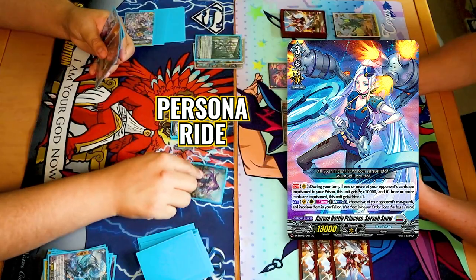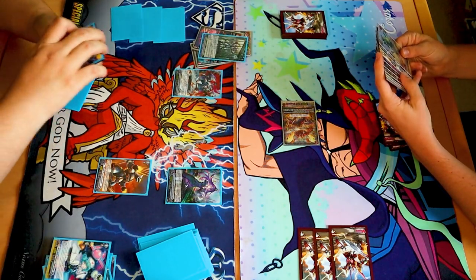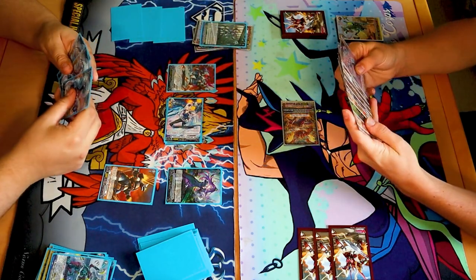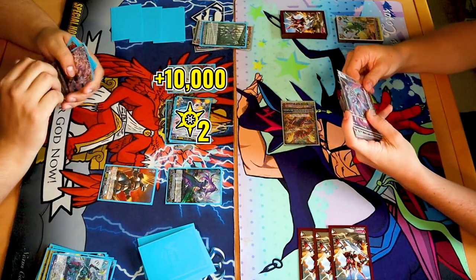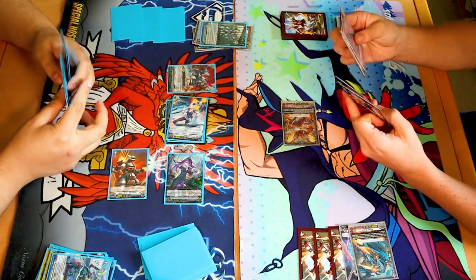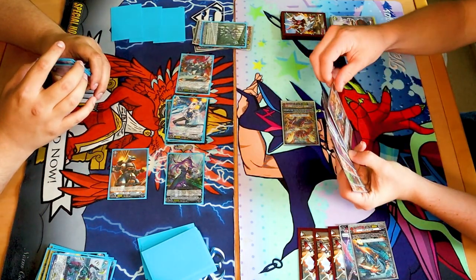Persona ride? Yeah. Call. Call. Call. Cut up last one to activate your skill. Those two get slurped up. Soulblast one. Choose a card in your hand and put it in prison. 23 vanguard with three drive checks. That's fine. First check. Second check — critical trigger. Crit power. Third check — front plus 10k to everything. First and second. 38 to your vanguard. 38. 13. 43. 35 extra crit? No extra crit, just 35. Yeah, sure. Guard with herberture.